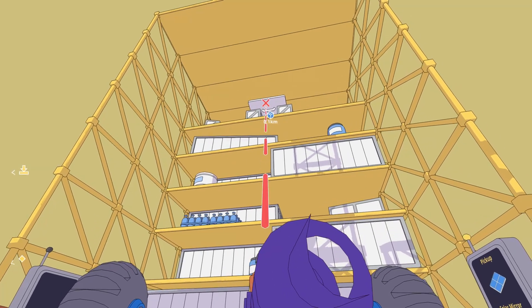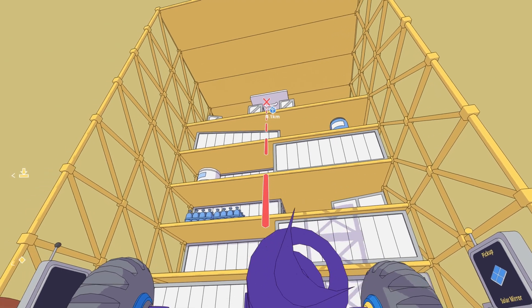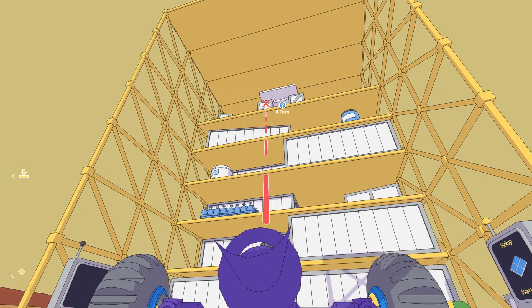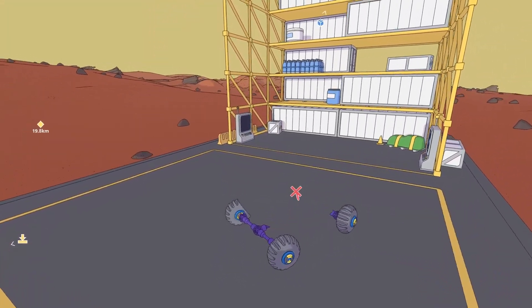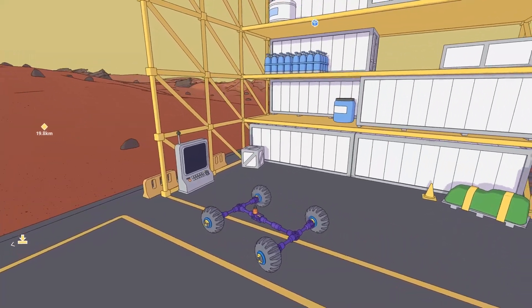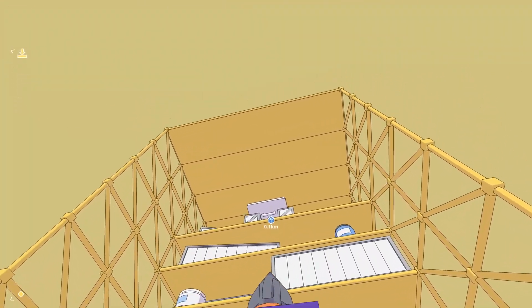Selecting the grappling hook, we can attach to buildings. Unfortunately we cannot connect to the solar mirror to hoist it down, so we cannot connect to the small boxes or the ground. Can we actually connect to anything that's movable? No, we cannot. We cannot attach to movable objects.